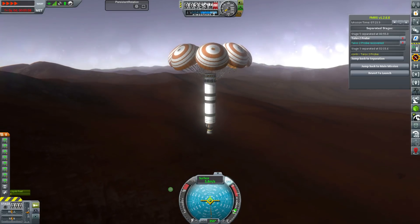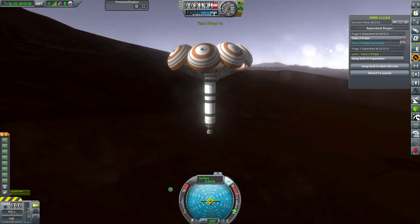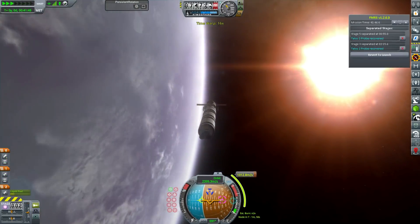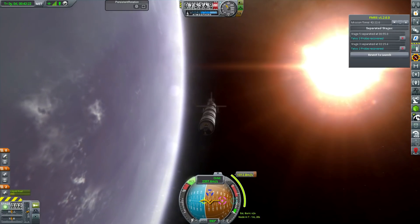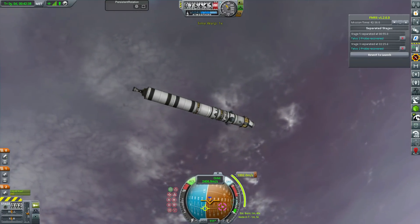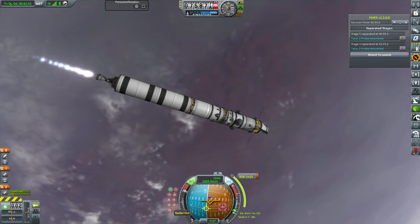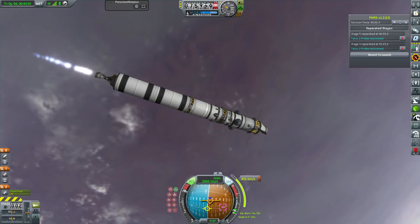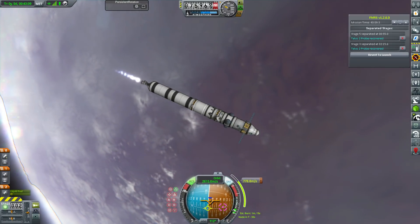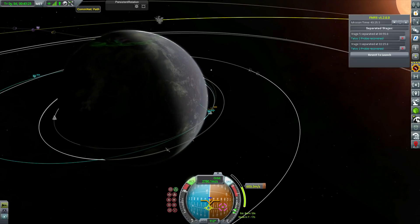This stage itself is designed not just for this contract but also to support the mission afterwards, because we have a lot of rescue contracts and, more importantly, two salvage contracts for the surface of Nemesis. That's going to require a lot of fuel and a bit of support, which is why we're launching this station first. Then we're going to launch the second mission to go dock with this, get refueled, and do all of those wonderful contracts.